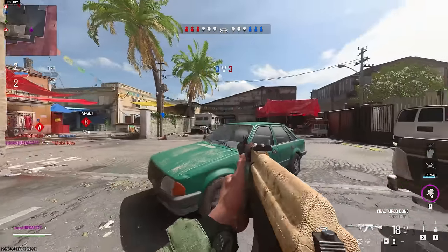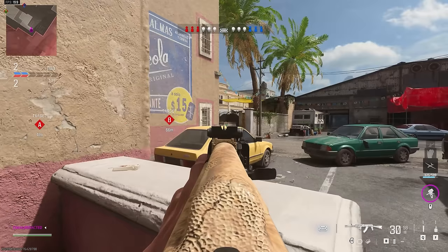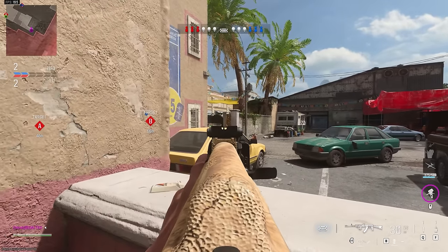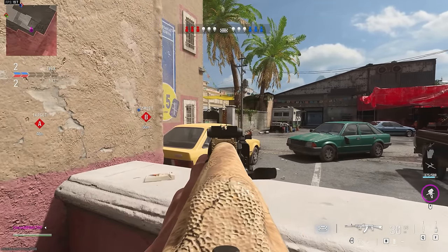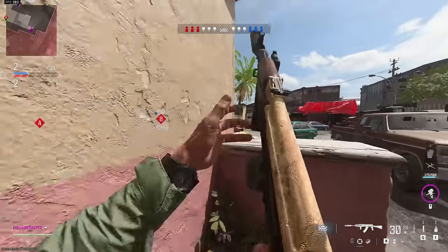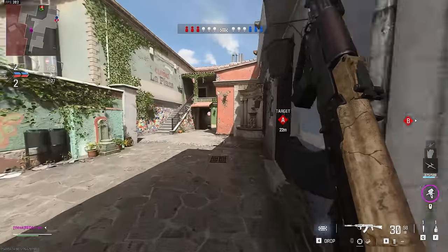They made their way into our spawn - having just one player holding this area could prevent that. But because we completely left it open they made their push and tried to set up shop in our area. So right here it's 3v3 - we have the bomb. One teammate on A, one teammate on B.